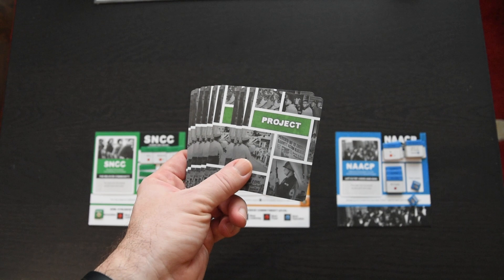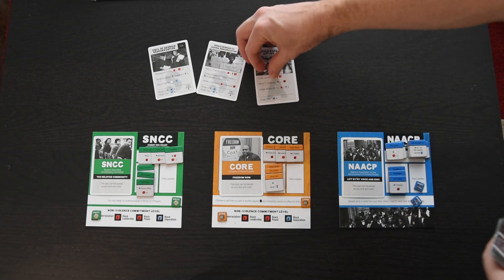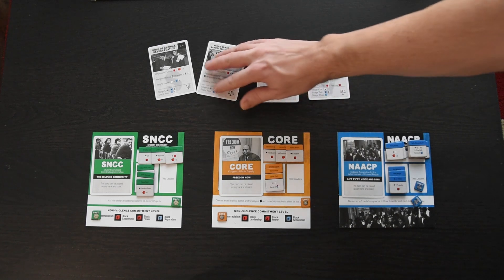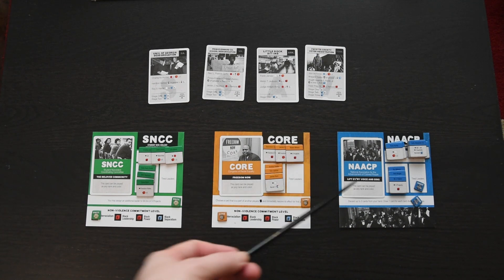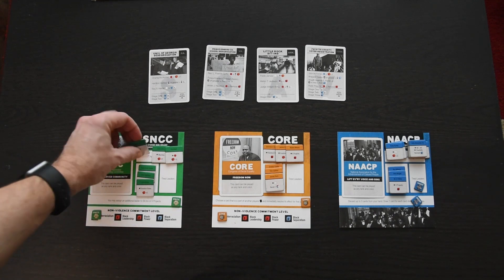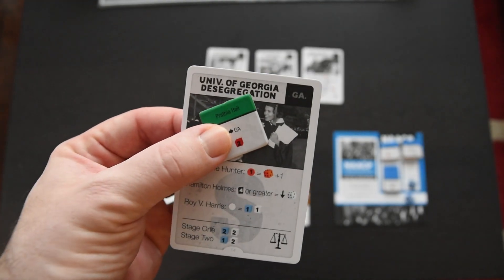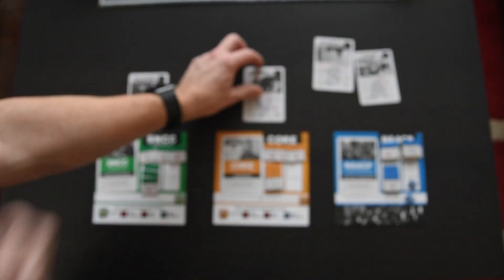Starting with the project phase at the beginning of each round: players select the projects they'll commit their organizations to. Reveal project cards equal to the number of players plus 1 — in our 3-player game, that's 4 project cards. Then in turn order — SNCC, CORE, SCLC, NAACP — players select the project they'll work on. This may be tough on the first turn since no one has seen their strategy cards yet, so decisions are based on the 3 ready leaders. Even if you can't complete a project this round, you may be able to carry it over to the next. Put the unselected project back into the pile; it may be selected in a later round.